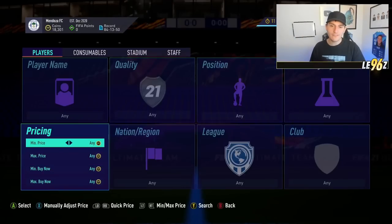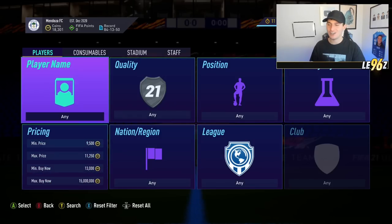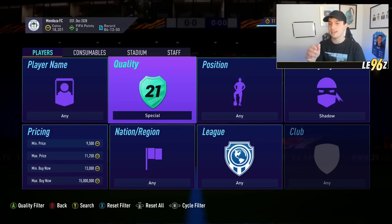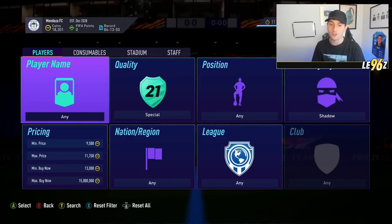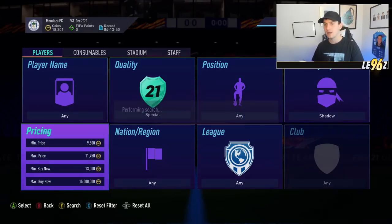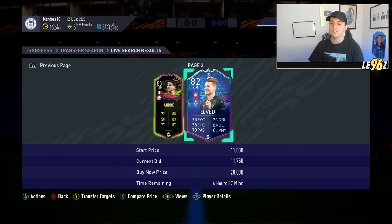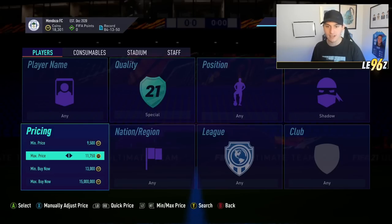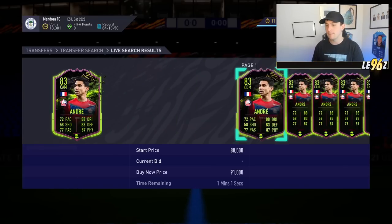Sticking with that theme of finding players on an open bid who have just randomly set a price, what you can do is do some trading around special cards who have hunters and shadows. This method absolutely carried me and this is going to make up our 9th and 10th method. Go over to quality and set it to special — chemistry style can be shadow or hunter; I prefer shadows personally. Min price 9,500 or 10,000 coins completely up to you. Max price and min buy now are dependent on what's on the filter at the minute. Go over to the 59th minute — what you need is one card over the hour mark or no cards whatsoever, and you get that by fiddling around with the max price and min buy now. Once set up correctly, you should be able to find yourself some decent deals doing compare price and back out.